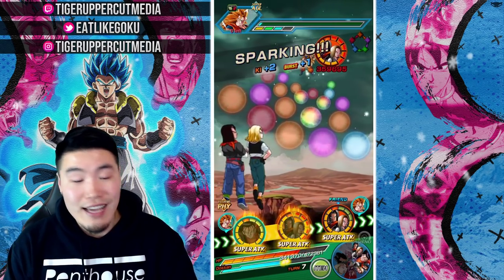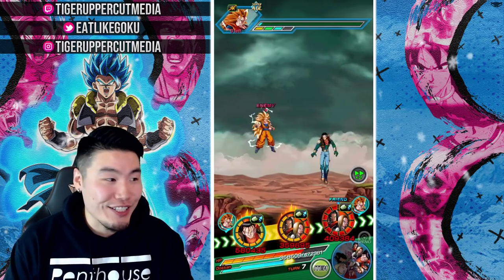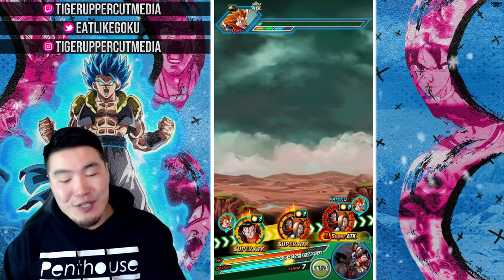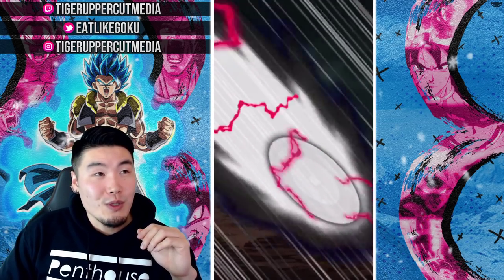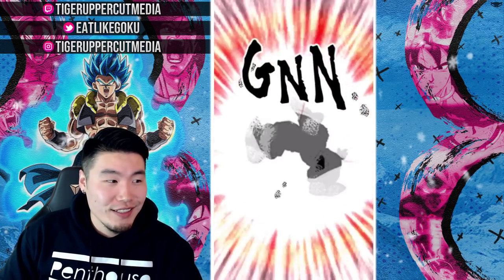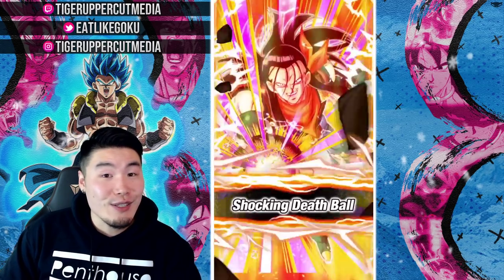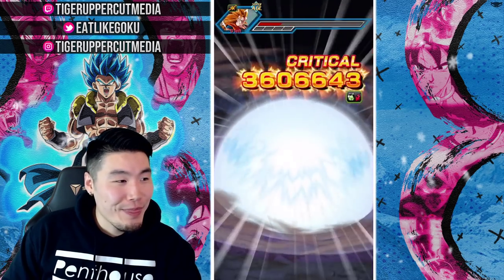That damage difference is crazy though. I think once the calculations come out, Vegito Blue must at least do twice as much attack per turn as Super 17. But look at that additional — holy crap, 4.6. What was the first one? 4.4?